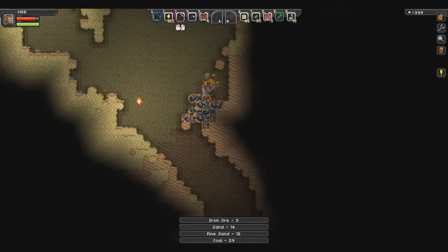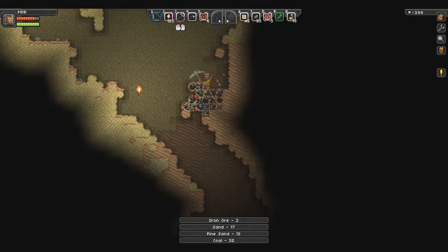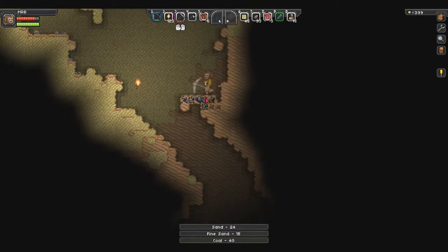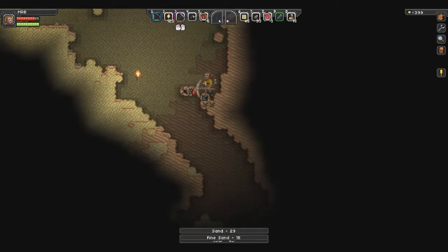I am definitely not an expert on this game in any way, shape, or form. Oh, I just heard an explosion — I don't think that was from me. Do the enemy NPC creatures now fight each other?